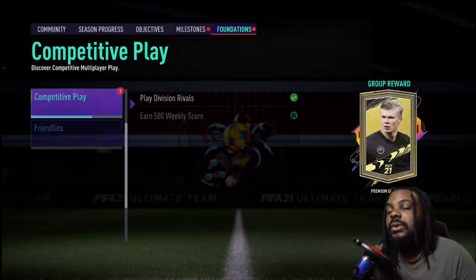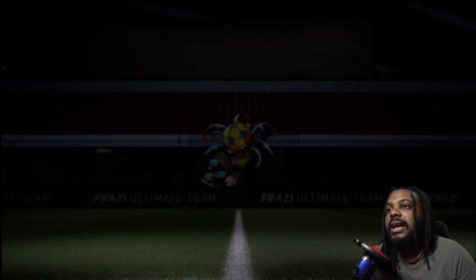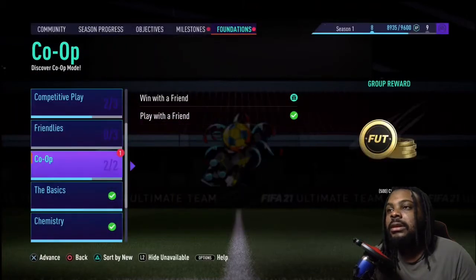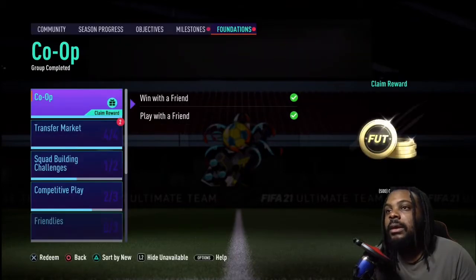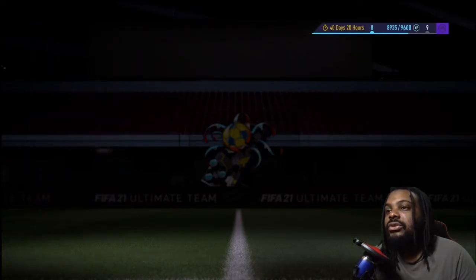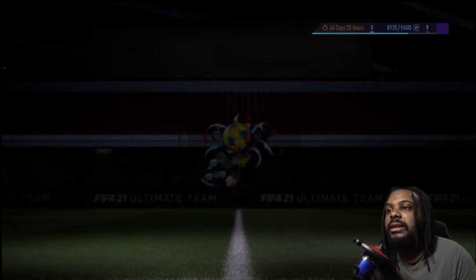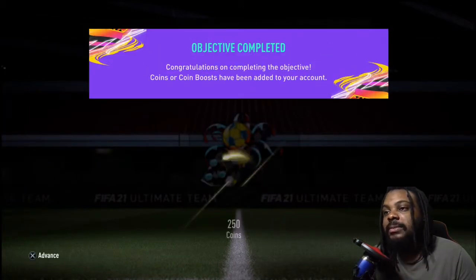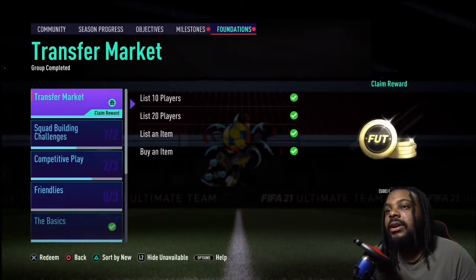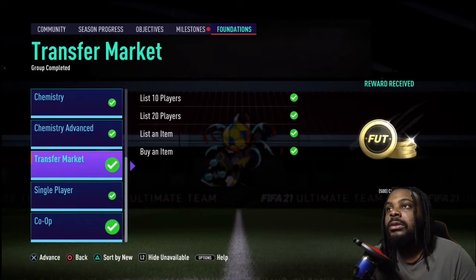Let me collect those coins. We got 500 weekly score and another coin boost, which is nice. Co-op - play with a friend, win with a friend - got that done. We got some packs too and some more coins. I've also been doing the bronze pack method on the transfer market - I dropped a video on how to do that so make sure you check that out.